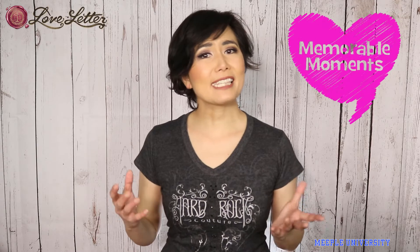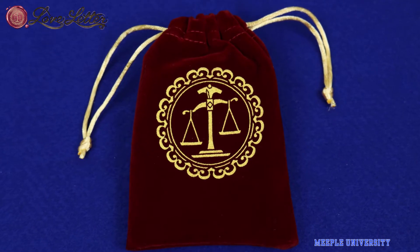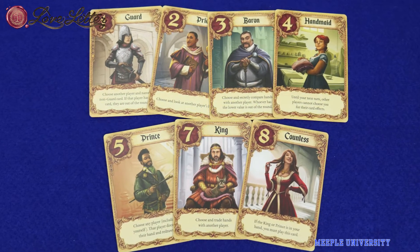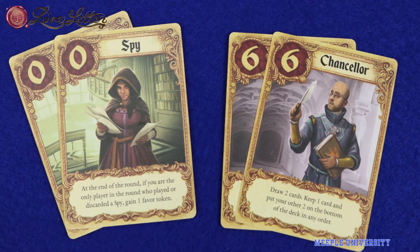If you're familiar with the classic Love Letter, this will be familiar to you. Some differences with this edition are that it plays up to 6 players rather than just 4. The beautiful artwork is done by Andrew Boisley, and there are 2 new characters: Chancellor, which lets you draw 2 cards instead of 1 and return 2 cards to the bottom of the deck; and Spy, which lets you gain a favorite token if you are the only player who played Spy that round. These cards add a good variety to the game.